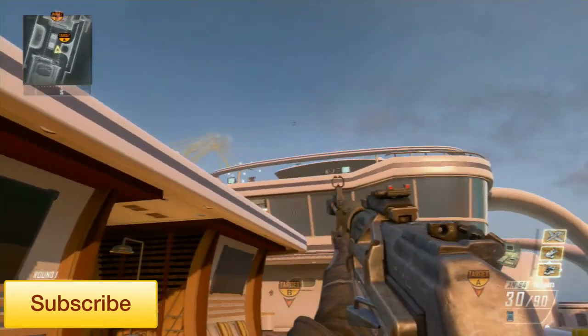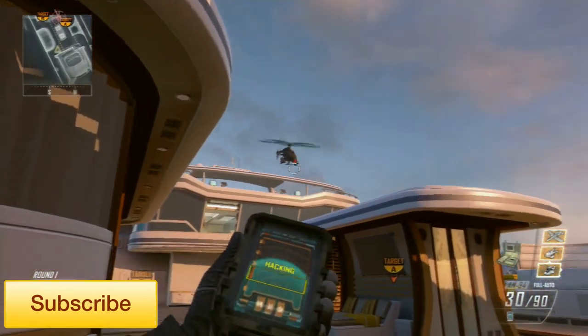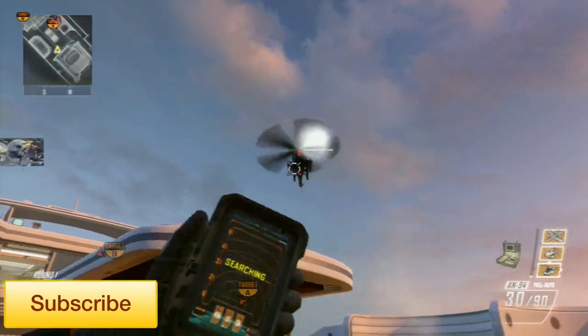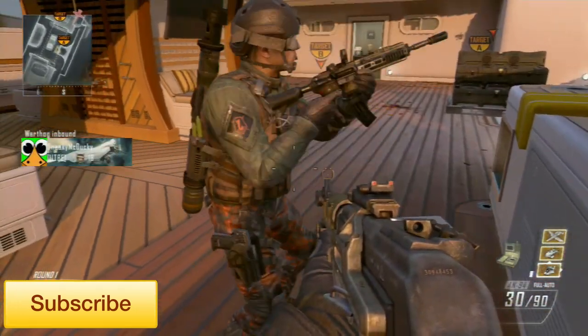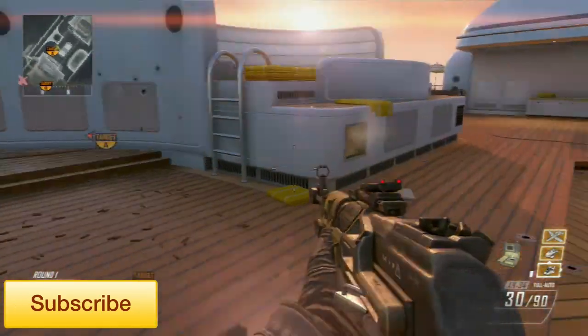I run greed so I can also have ghost — reason being, if I'm standing around pointing at the sky and there's a UAV up, I don't want people to know where I am. And you can see here how quickly the escort drone goes down — just two PDAs and it's gone. It's amazing. I can't imagine this staying like this for long; surely they're going to patch it.